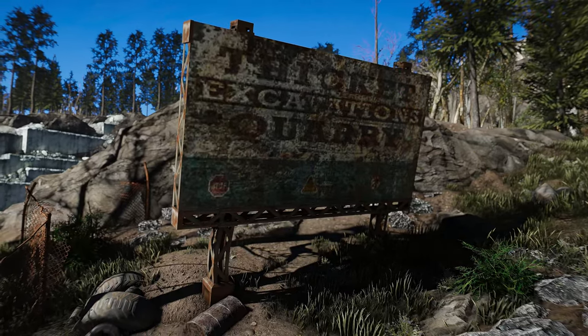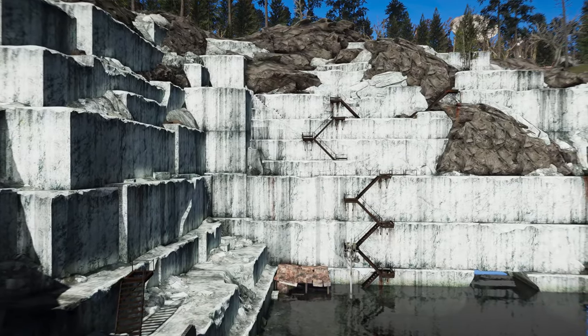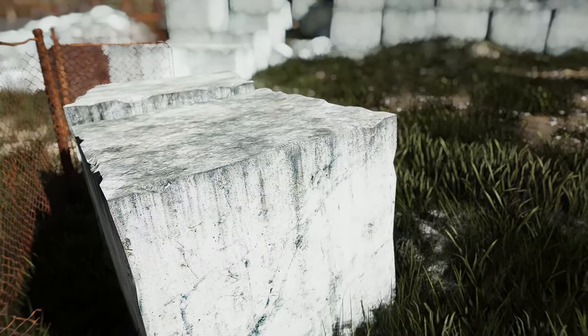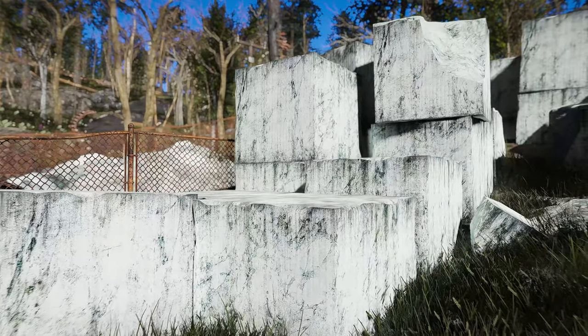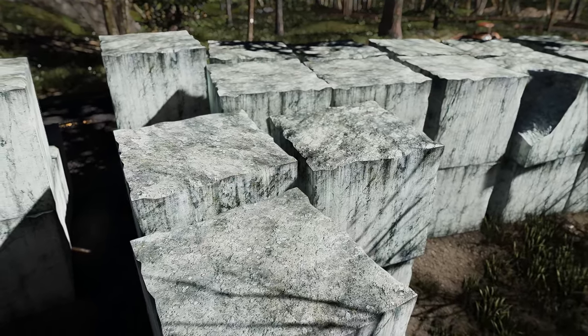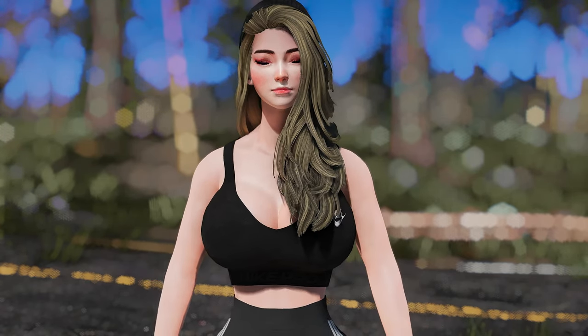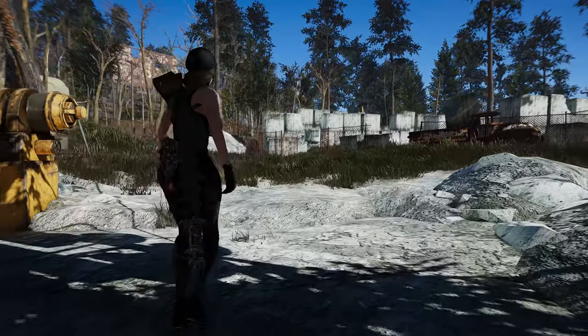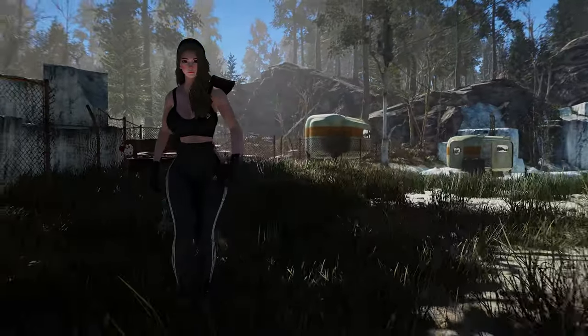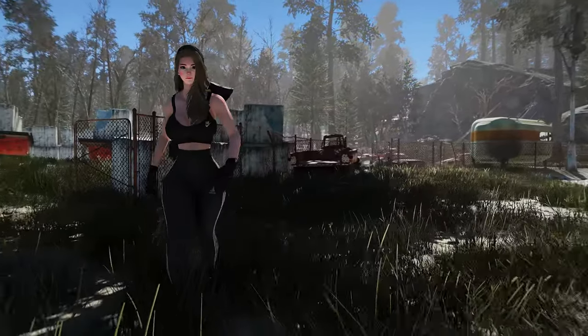If you're looking to improve the look and feel of the Thicket Excavations Quarry area in Fallout 4, check out the Vivid Fallout Thicket Excavations Quarry mod. This mod offers a long overdue overhaul of the marble quarry, with improvements in 1K, 2K HD, and best-choice size. The best part is that it greatly reduces VRAM usage for all types. The mod author has also rescaled a lot of unicolored textures from 512x512 to 4x4 pixel for all download types, which should help a lot with performance in the area. Not only does this mod improve the textures of the quarry, but it also enhances the overall atmosphere of the area — you'll feel like you're truly in a desolate, abandoned quarry.